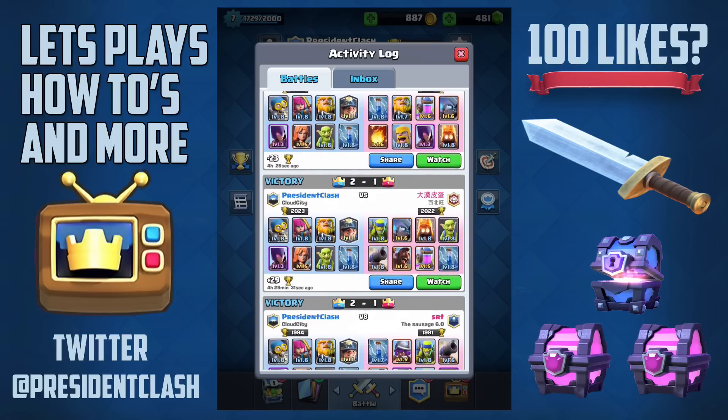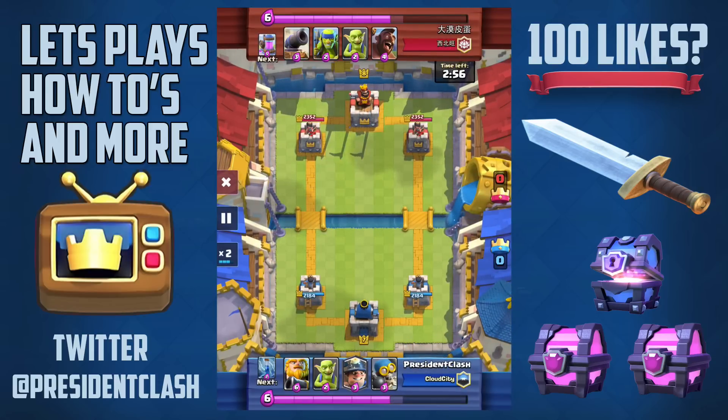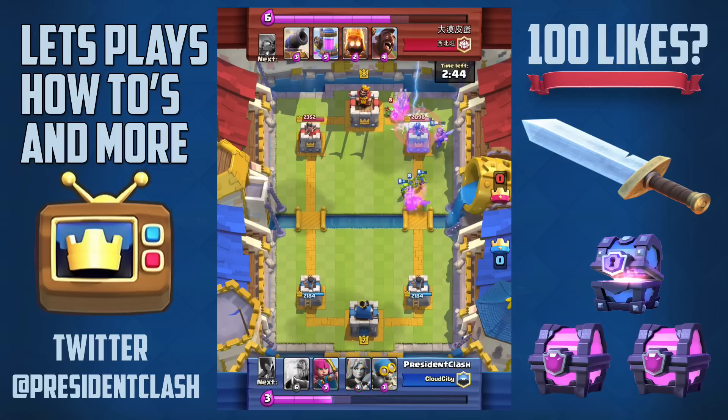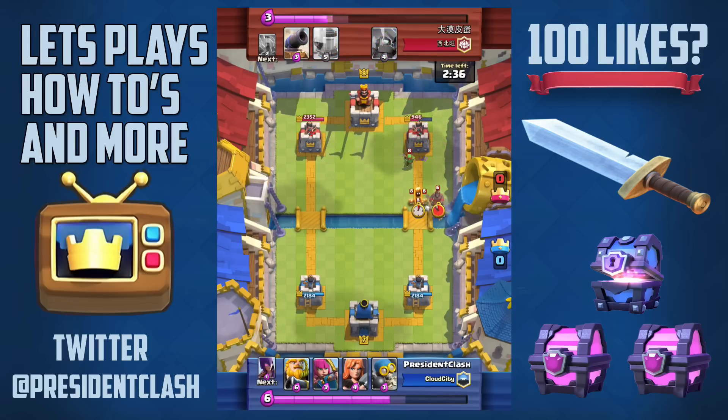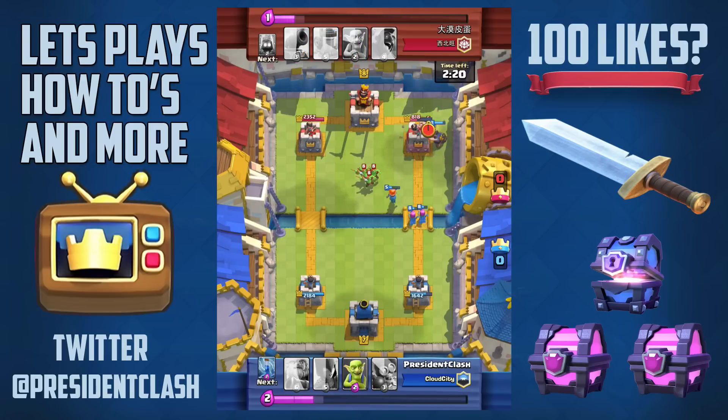Alright guys, I'm going to speed this one up because I just wanted to show you how the strategy really works — and remember you can change the cards. I started with my standard miner push with the goblins and we get the tower down to around 940 health. Now he's coming in with a huge push and I kind of failed to defend it, but he didn't get that much done to my tower.